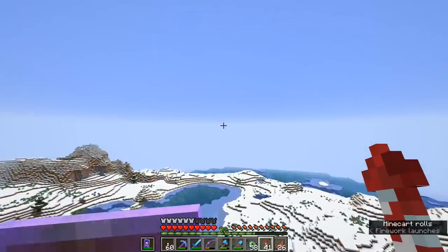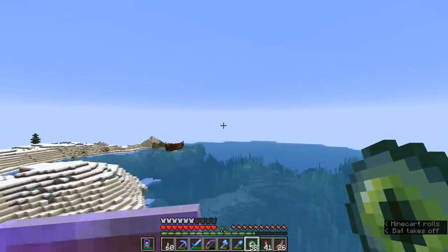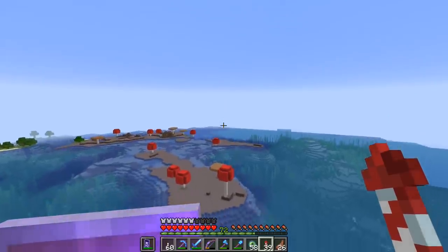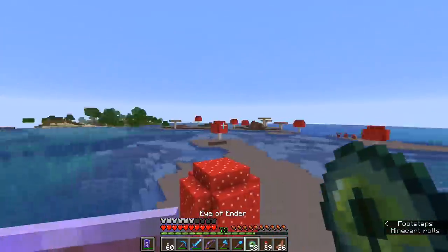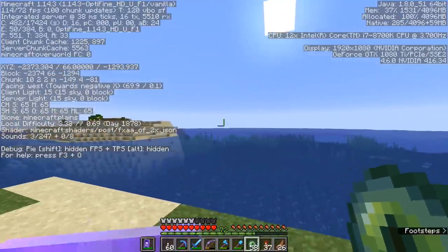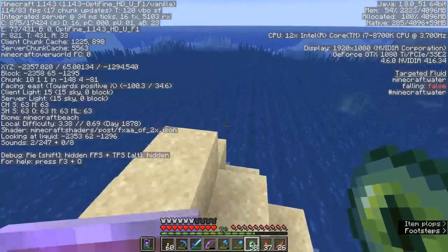I expect we will find a stronghold around here. Remember, once you get past the 2,688 radius, you'd be into the next ring and could expect to find more strongholds further away. It looks like we're headed in the direction of a little mushroom island — actually more of a mushroom archipelago. We are still heading more or less precisely west. We are now getting close to the border of where I'd expect to find a stronghold, and it looks like it might actually be under the ocean somewhere.